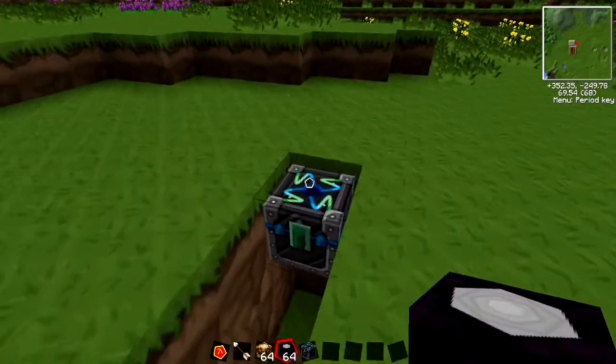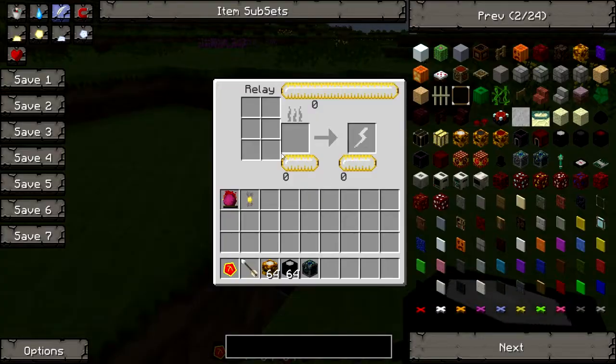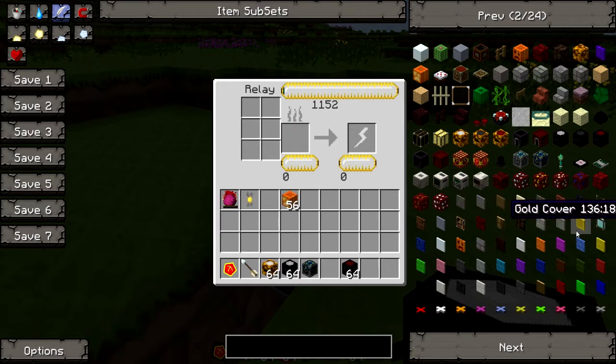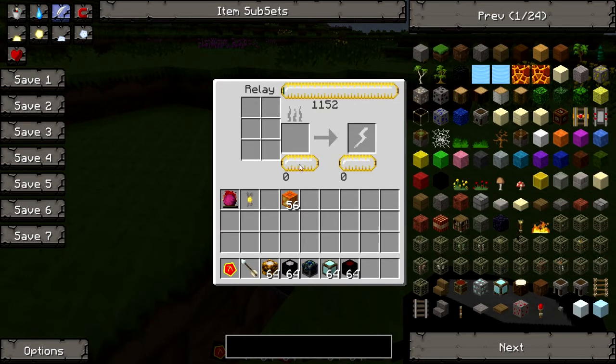We'll put them down over there, then shift and right-click on that to open the antimatter relay. What an antimatter relay does is: if you put any item from the game into it, it's going to convert it into EMC — same as the transmutation tablet and the energy condenser. For example, if we stick a jack-o'-lantern in there, you'll see it's added 144 EMC, which is the EMC value of a jack-o'-lantern. Adding a diamond block is going to get us 74,880 EMC.